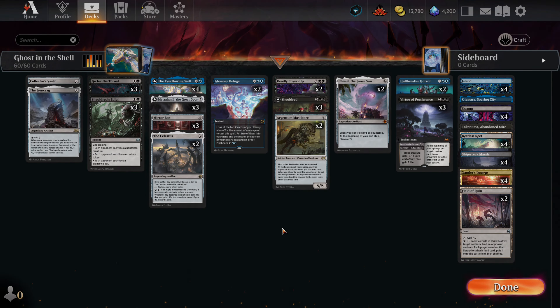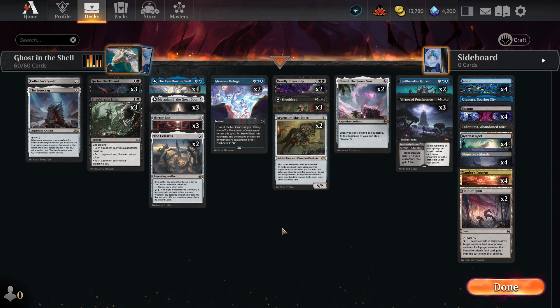Greetings and welcome, my friends. You have come over to the community deck side. This is Ghost in the Shell, the deck our community voted on over the course of a few months. We already did a play guide for the deck — the link will be in the description. The deck plays some overlooked cards that haven't gotten much play, but they'll be working hard for us here. The aim of the deck is to get a huge board and overwhelm the opponent with our game-winning men. We can often end the game with one big attack depending on what we have on board. Let's get to the deck.